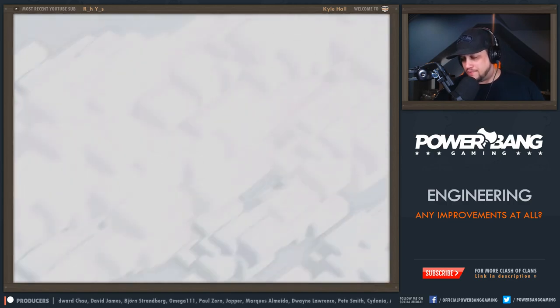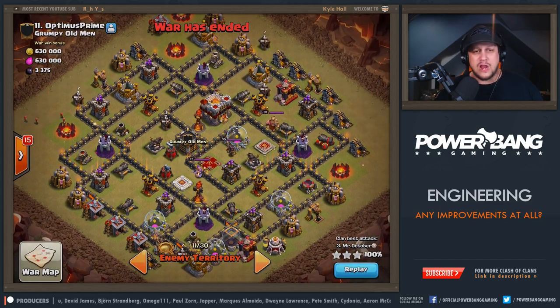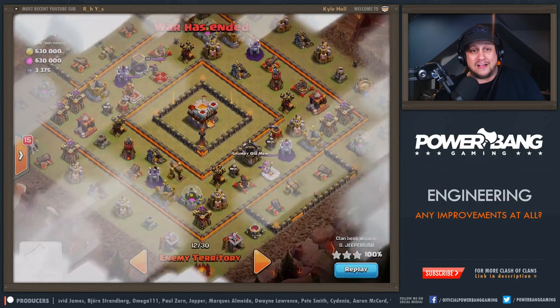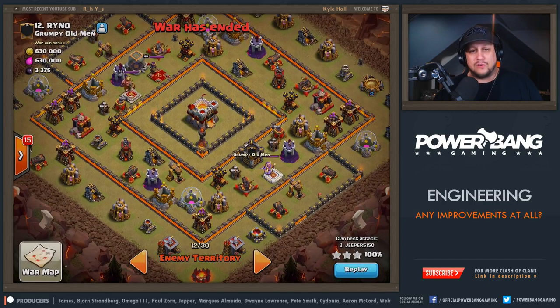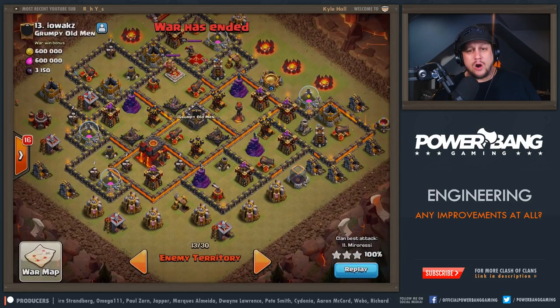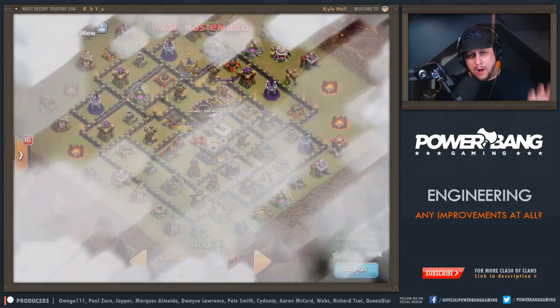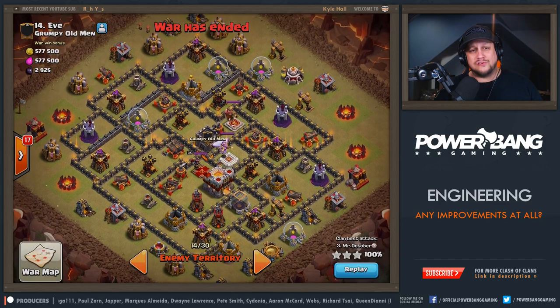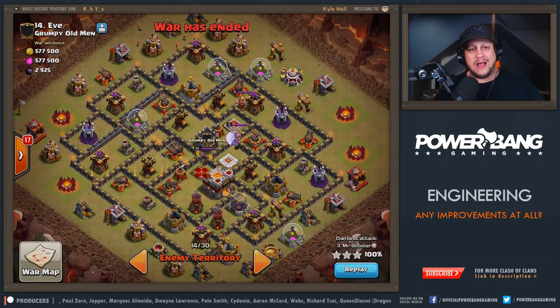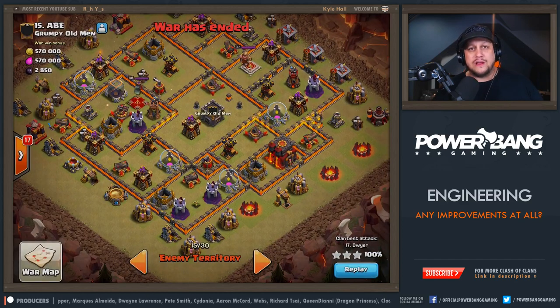You can kind of get an idea scouting around. You can see the TH11 here with no eagle, but he's got nearly a maxed Warden. Same story here — it's just kind of the same thing all the way down. But the weird part was there's a lot of stuff with sporadic good bases all of a sudden out of nowhere. More Town Hall 11s, no Town Hall 10 defenses on this at all. This is kind of what we've been seeing on the engineering front.